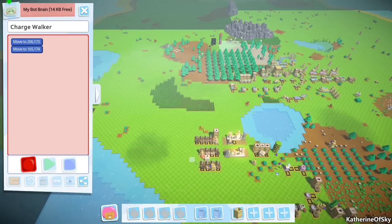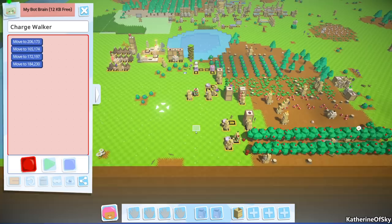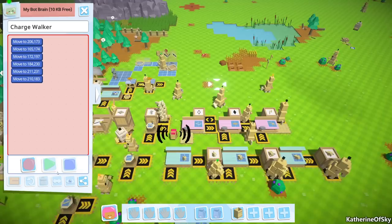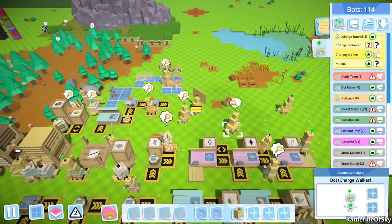We want this bot to walk kind of slowly and regularly. In a real situation you might want very specific rows, because what we're doing is essentially scanning the entire factory area for broken-down or uncharged bots. We'll pick a couple of waypoints, go back home, stop the recording, set it to repeat forever, and make sure the other bot — the charge follower — is linked. Let's have him start following.